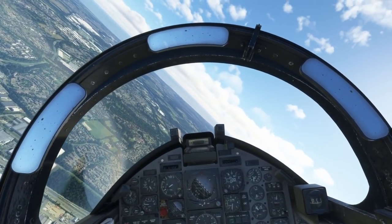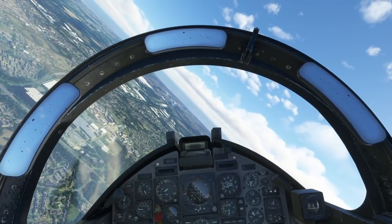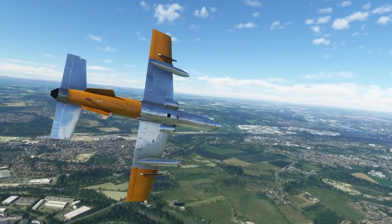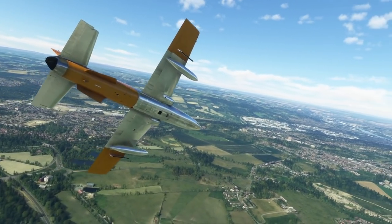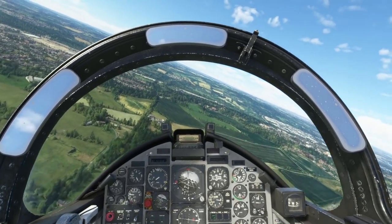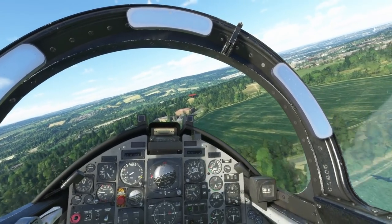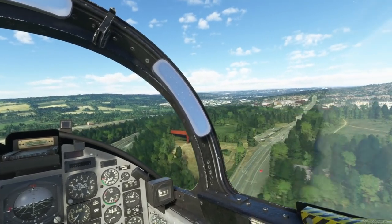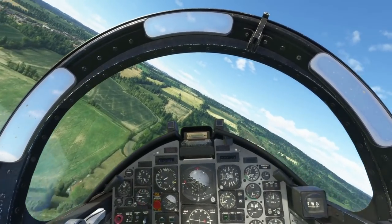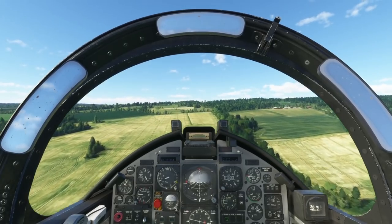We're not going to be using timing — just big features and headings, so it's really easy. First heading is going to be 259. The Angel of the North was constructed in 1998. We're heading 258 and I'm going to accelerate up to 420 knots — you can do it at whatever speed you like because we're not using timing.